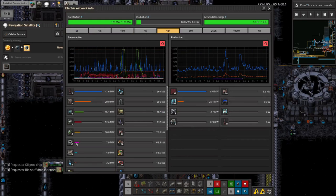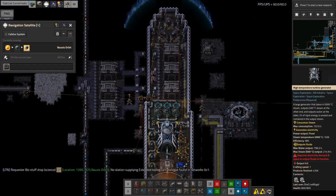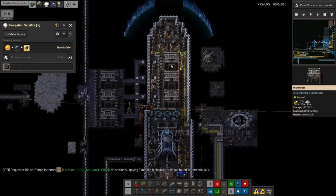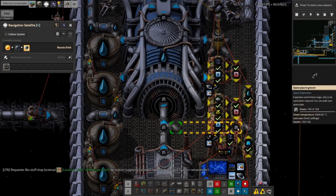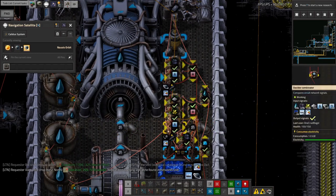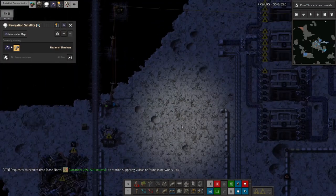I don't know how useful this will be because we've linked up to the space station's power supply now. Doing that meant I had to extend the ship a bit. The other reason I extended the ship is because I put in this extra bit of pipework down here - a pipe leading off to the side with the 5,000-degree steam.